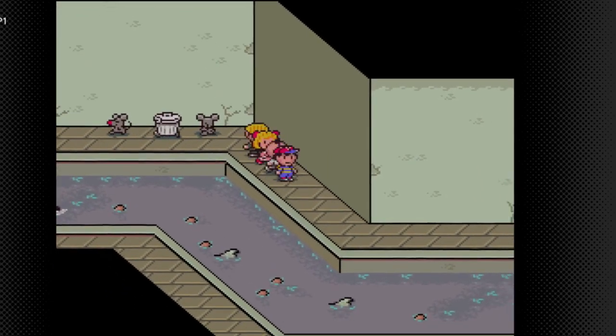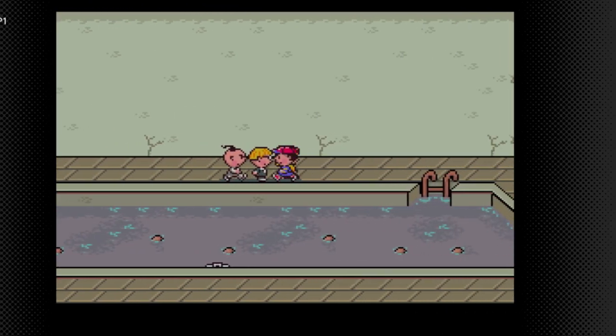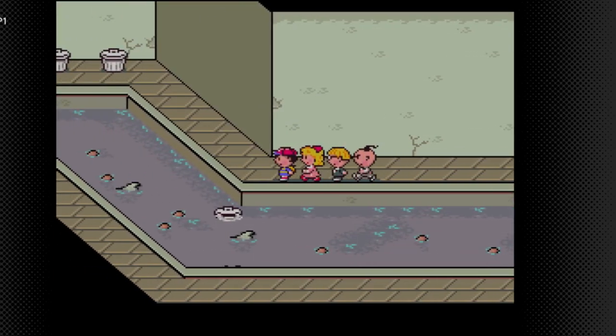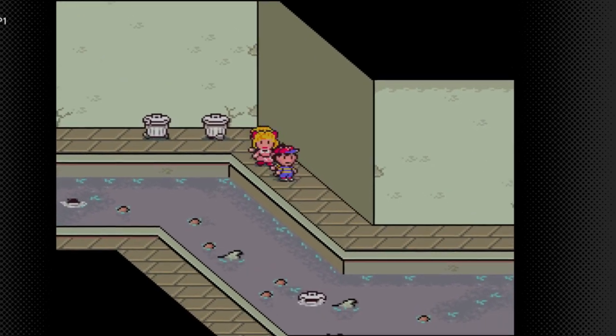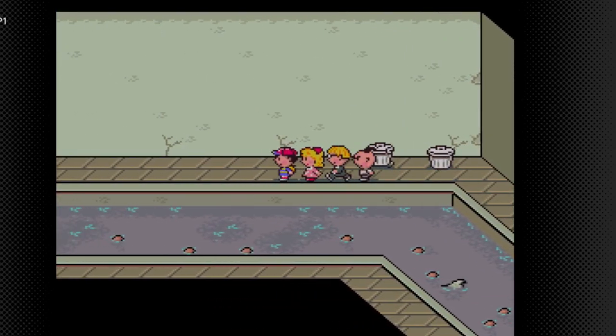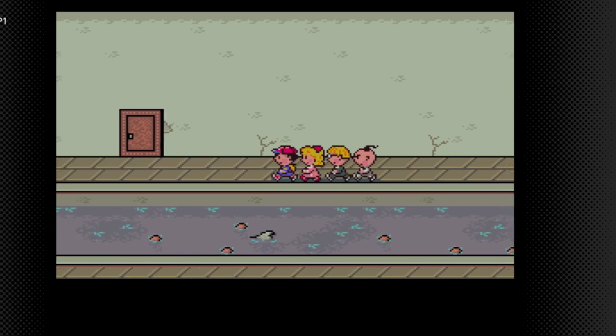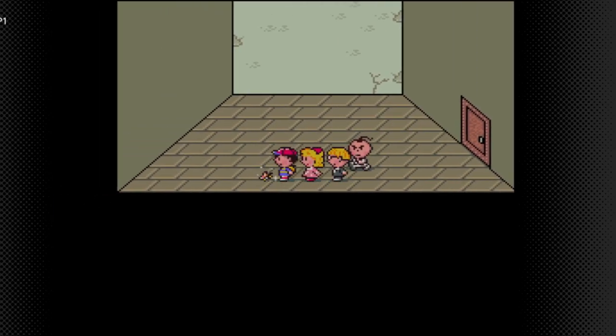I am manipulating the enemy placement. If only the room wasn't so tight. Okay, we're able to squeeze by. Go in here. There's a magic flower - if only we knew about that earlier.